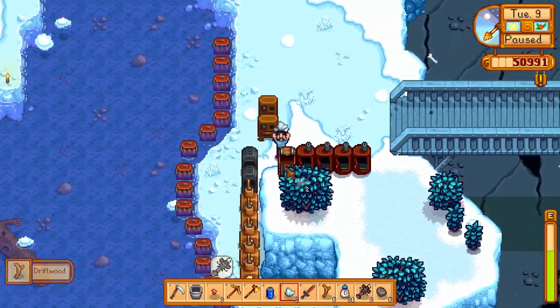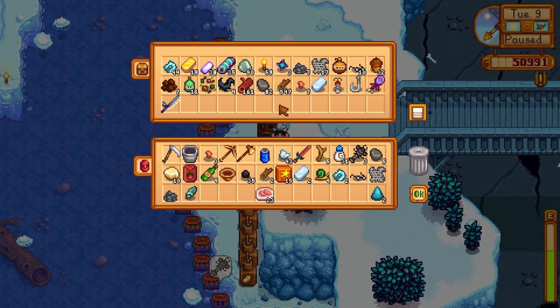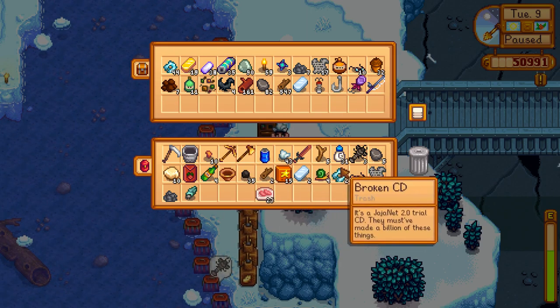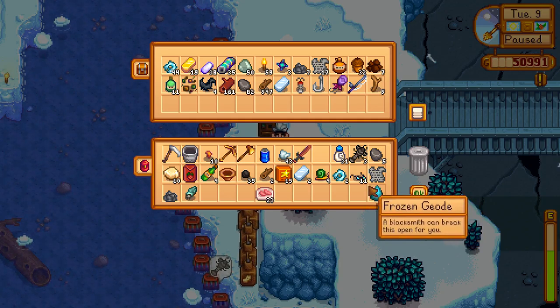Iron ore — bunches of it. Coal — bunches of it. Today can be a fishing day. Let's make it a fishing day because we've got plenty of stuff to process. Let's start off with a little bit of copper ore. We've got the garbage here — actually let's swap out driftwood for something a little bit more numerous since we're going to do some cycles. Yeah, we'll do the broken glasses.